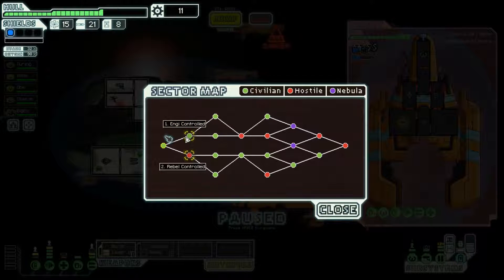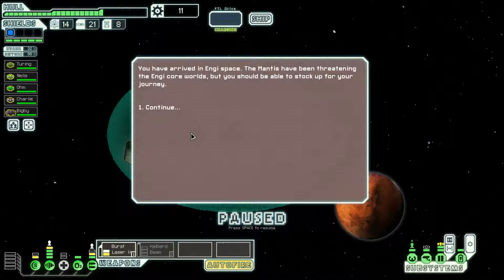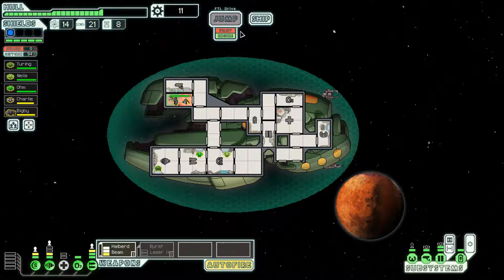So many green sectors and I really don't like green sectors. We're going to go up because we have three red sectors available — if I go down, I only have two red sectors. We are going to go to the Engi-controlled sector. Let's get the breach sealed up, get power redistributed, get the Halberd Beam back online, and we need 85 scrap so we can get the burst laser online at the same time.